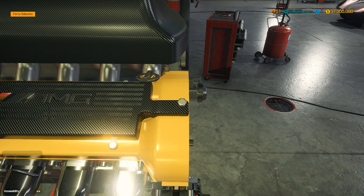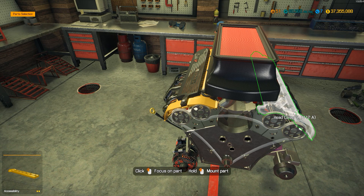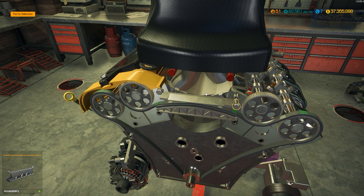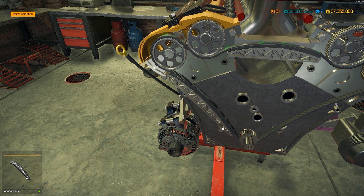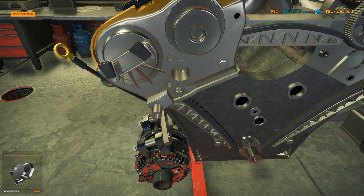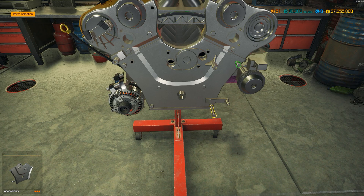See, this is a Zonda R engine — by AMG. Whereas the original engine for the F1 was actually made by BMW. So it's a strange set of circumstances. But to be honest, the engine that they had was pretty much the same engine that they had in their F1 cars at the time — just made a little bit more road legal. So yeah, it was kind of ridiculous.